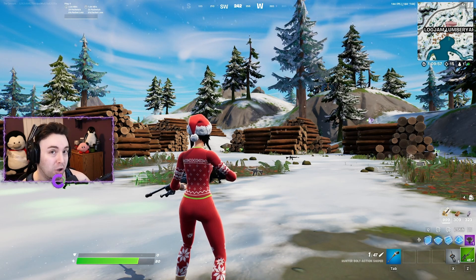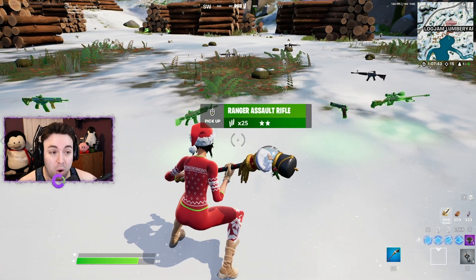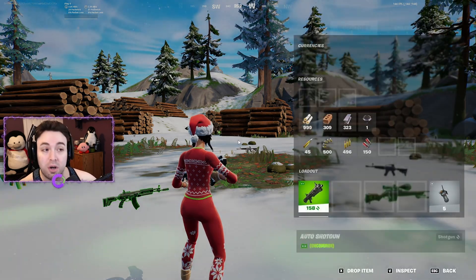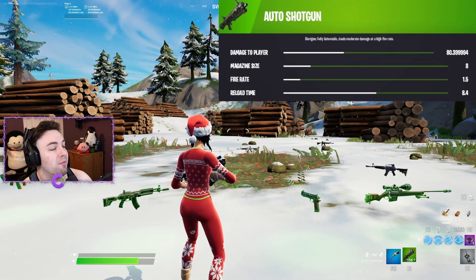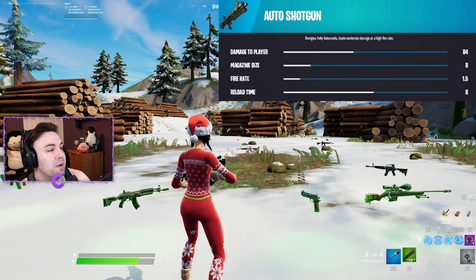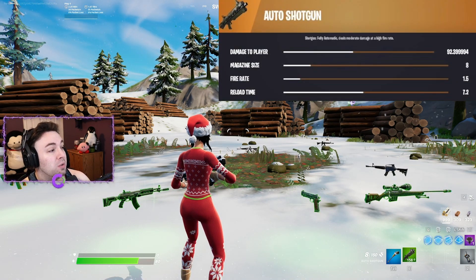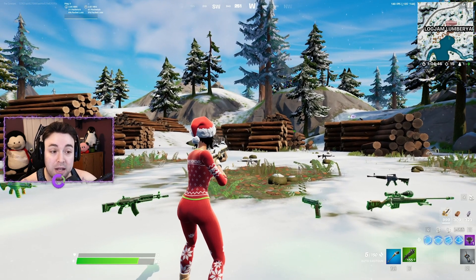Now let's get into the shotguns. The auto shotgun's gray variant does 75 damage to the body. If you want to check these stats in-game, go to your inventory, hit the weapon, hit inspect. The green auto shotgun does 80 damage, the blue does 84, the purple does about 89 damage, and the golden auto shotgun does 92 damage to players. The reload time decreases with rarity, but it is incredibly slow.